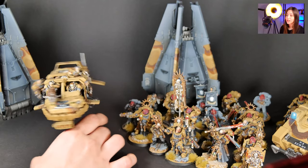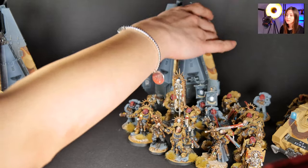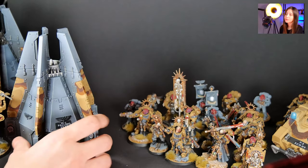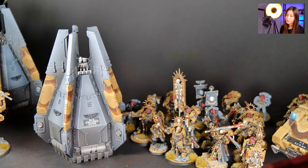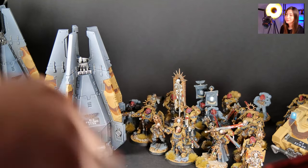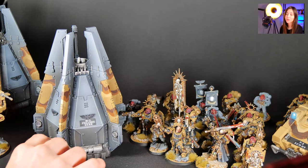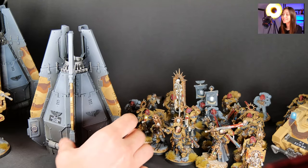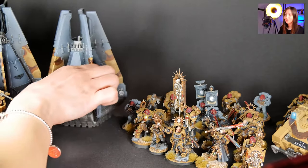Now we come to our drop pods — we have two drop pods in this project. They are also matching the color scheme of the other ones; we made them on the original scheme in a grayish color but with the matching camo design on their metallic parts. This one is called Falling Star and the other one is called Comet — so you see, not only the colors match.